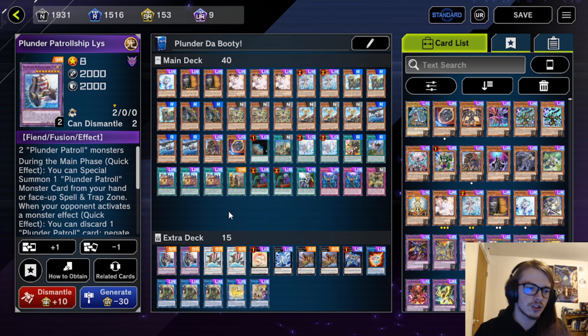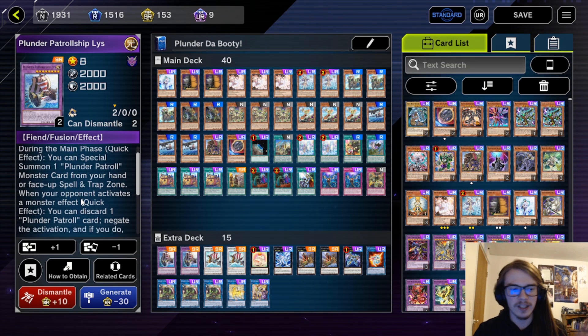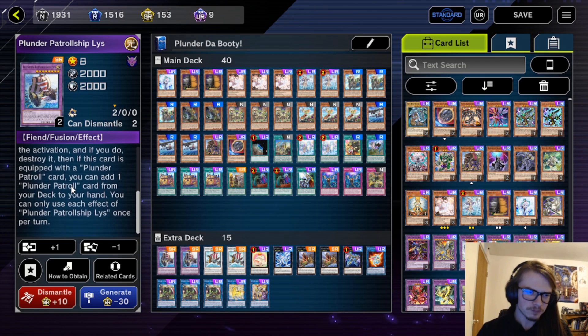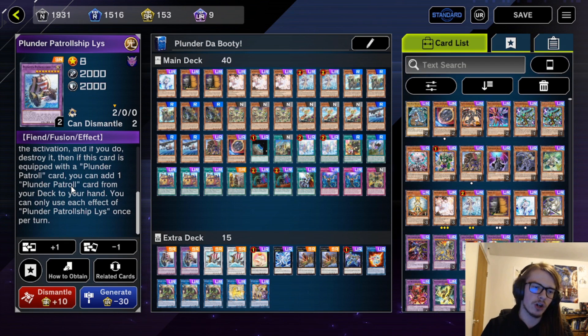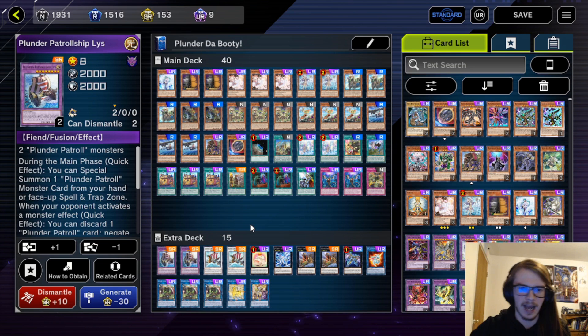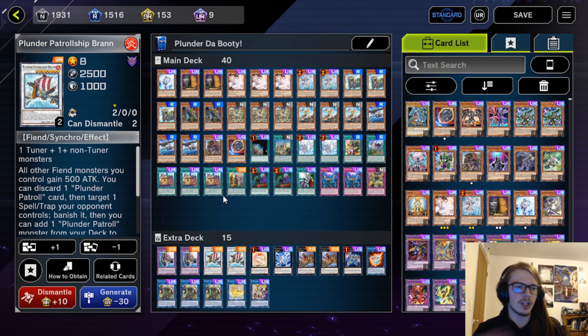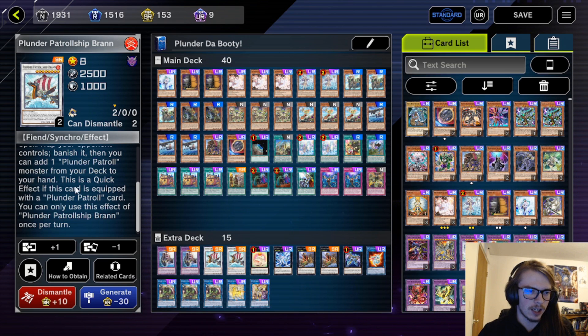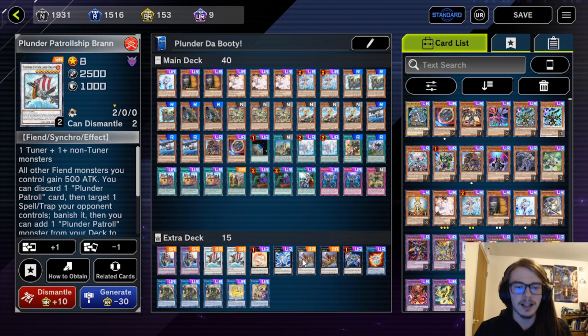Moving on to the extra deck: we have two List, which is a monster negate and extra recursion. One important note — if you don't end up destroying the negated card with List's effect, you don't get to add a plunder card even if it's equipped with one. List negates by discarding a plunder then destroys — if it's not destroyed, no add. The first effect of quick-effect summoning another monster is very solid. We also have Bran, which boosts all your Fiend-type monsters and lets you discard to target a spell or trap your opponent controls, banish it, then add a plunder patrol monster from your deck to hand.